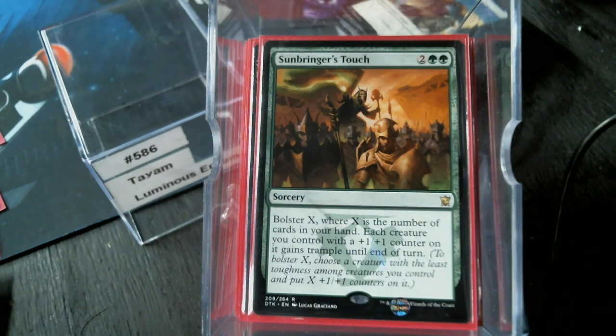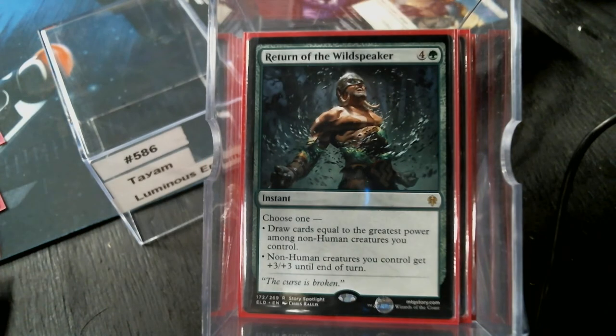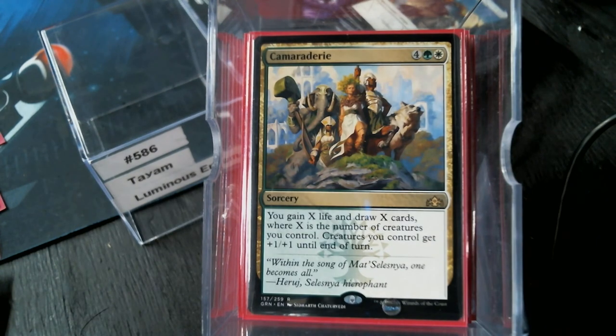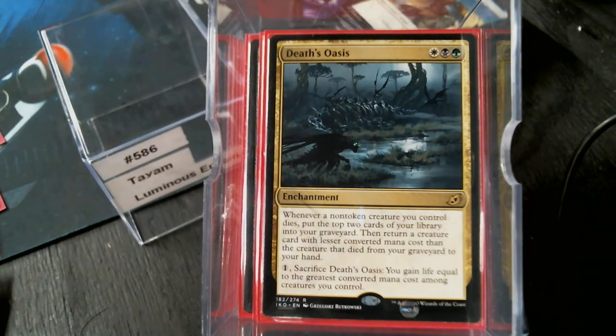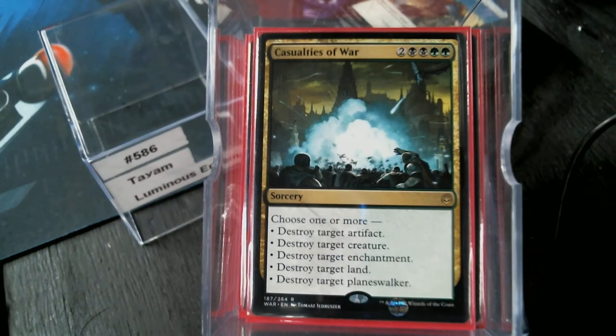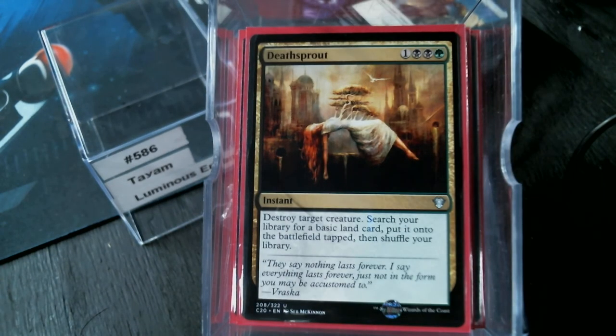Let's draw some cards. Painful Truths hits all three colors. Return to Nature, Wild Speaker of course is a great card. Camaraderie — gain X life, draw X cards, creatures get bigger, that's pretty good. Wild Onslaught gives four +1/+1 counters for one or eight counters for two — I don't know if I'll ever do eight for two, but there's enough ramp in here. Death Oasis is in there because of the colors and because we're messing with the graveyard a bit. Casualties of War fits the colors and is just amazing. Hunt the Weak, Nature's Chant, and Death Sprout because it's just such a good utility card.